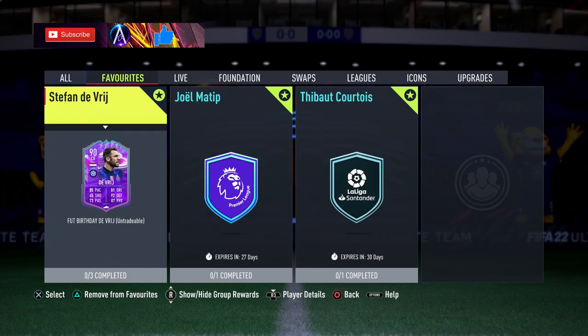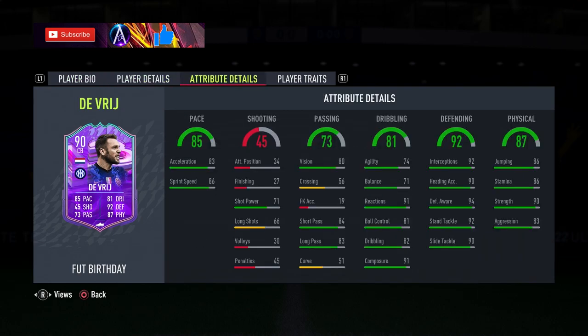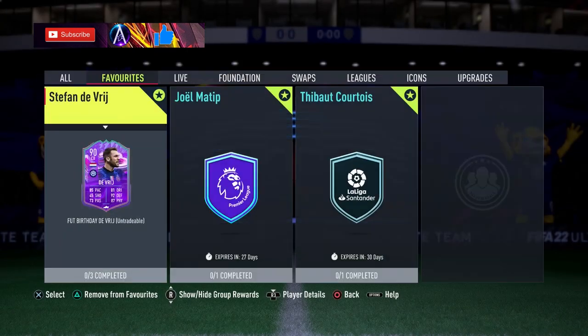This de Vrij card — first note, Fut Birthday Team 2 looks juiced, it looks very good. That Danny Aarons is just insane. So this de Vrij center back card: 6'2", medium-high work rates, five-star skills, four-star weak foot. Pace is very decent with a nice split. Shooting is not important. Passing-wise brilliant — short pass, long pass, and vision for a center back, I really like that. Agility and balance are pretty good, very decent in the 70s, which is acceptable for a center back. Reactions are top tier, composure decent, ball control and dribbling decent. Defending stats brilliant — 90 across the board. Very good physicals as well: good strength and aggression, decent stamina for a center back, and decent enough jumping.